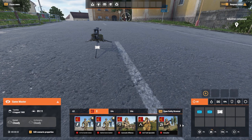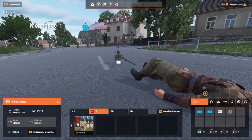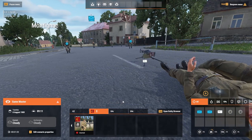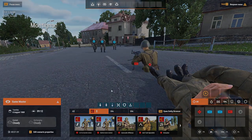Hey everybody, Christopher Beast here, and today I have a short video quickly covering the new experimental build that released earlier today. This build is 0.9.6.54, or 6.54 for short. This build features some new minor fixes across the board, and with no more delay, let's just get right into this.